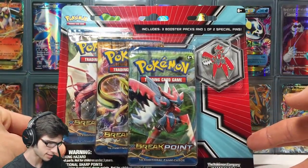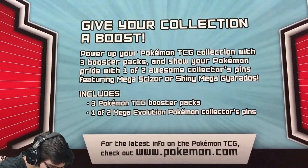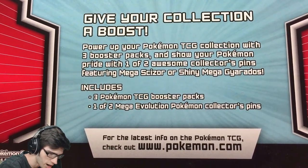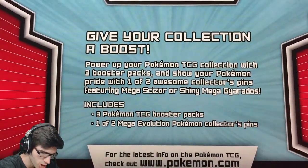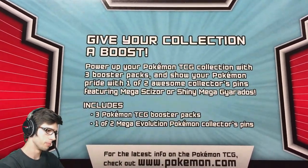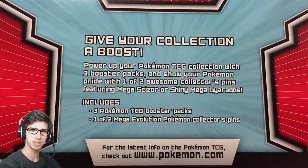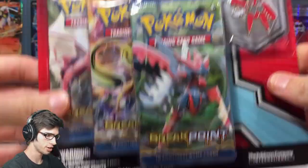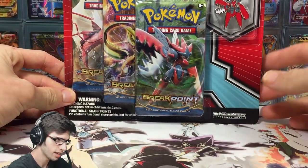I do in fact have its counterpart, Mega Scizor. As you can see on the back it says: power up your Pokemon TCG collection with three booster packs and show off your Pokemon pride with one of two awesome collector pins, featuring Mega Scizor or Shiny Mega Gyarados. I'll leave a link to the Shiny Mega Gyarados Pin Blister in the description, but without further ado, let's get cracking.